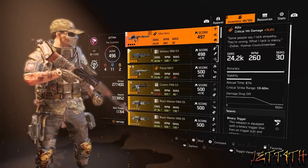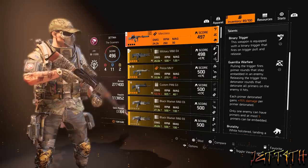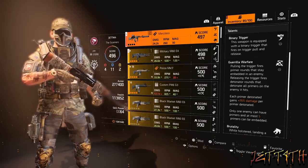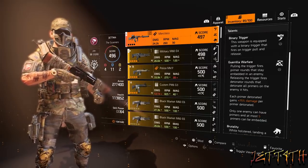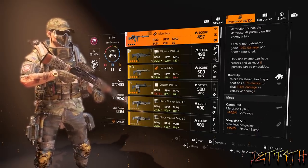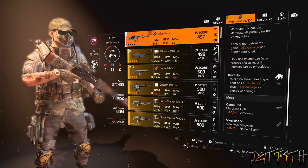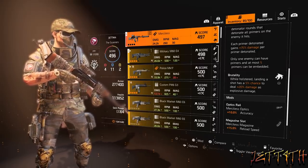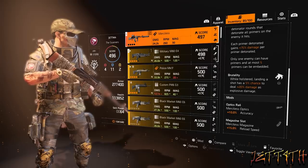For our secondary weapon, we are using the Merciless. Talents: Binary Trigger — this weapon fires on trigger pull and release. Guerrilla Warfare: pulling the trigger fires primer rounds that stay embedded in an enemy; releasing the trigger fires detonator rounds that detonate all primers, granting plus 75% damage per primer detonated, with a max of five primers. The holster talent Brutality: while holstered, landing a shot has a 5% chance to deal plus 20% damage as explosive damage — about every 18 to 20 rounds you will get an explosive round.